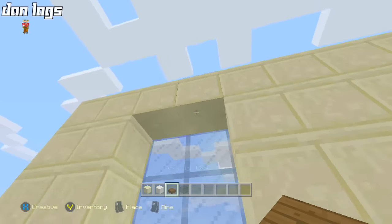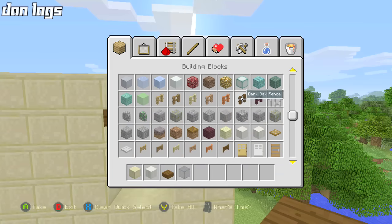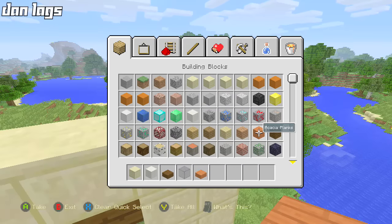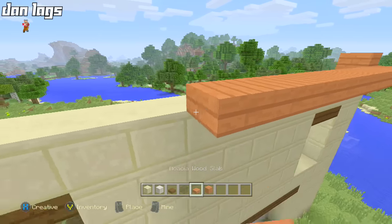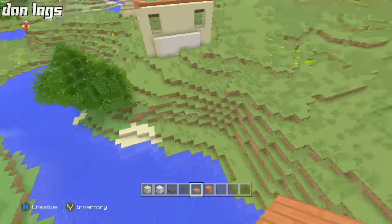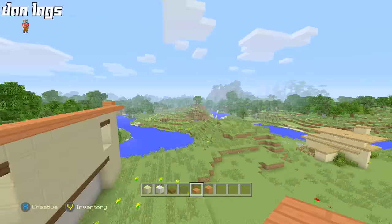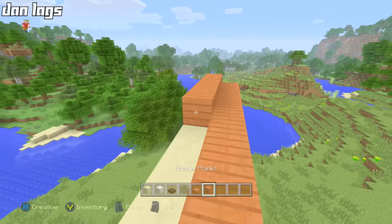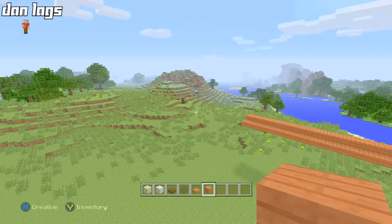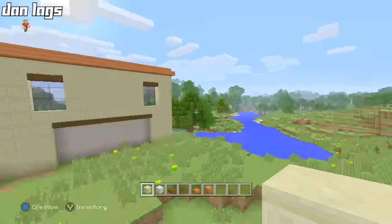Welcome back to a brand new let's build — thank you guys for all the suggestions in the comments. I saw that people wanted me to do a let's build of the house from GTA, and I thought that's a great idea because it's a doable house and building GTA houses is one of my favorite things. This space is really good because it's right on the edge of the river, so I can have a balcony hanging over it, and the slanted hillside is going to work really nicely.